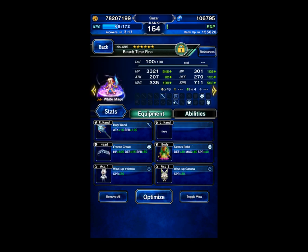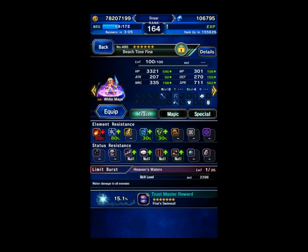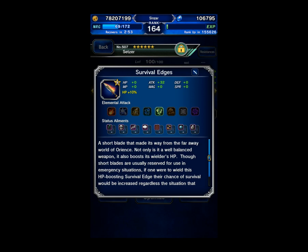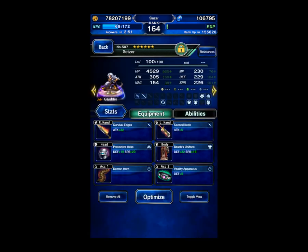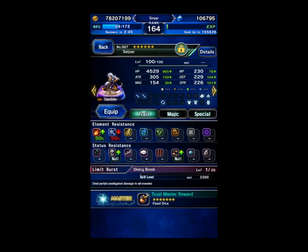Beach Time Fina is going to be my mana regen and healer. She's got just plus spirit gear. Setzer is going to be my damage dealer because he can bypass the defenses of the boss with his fixed damage. He's going to be using a wind weapon to take advantage of the imperil from Lexa, and he's got some beast killer equipped because that does influence his fixed damage. His attack is not important.